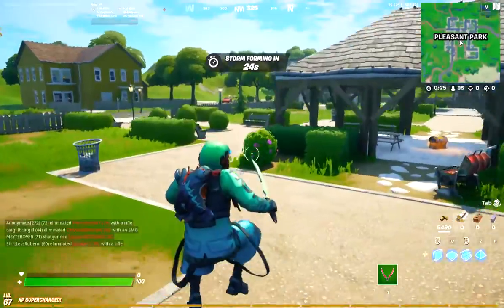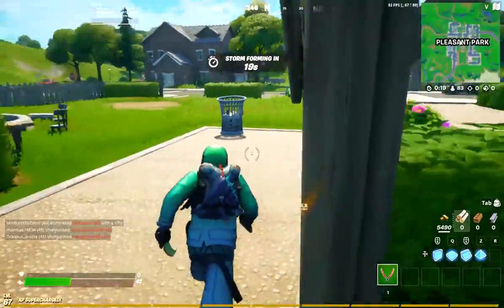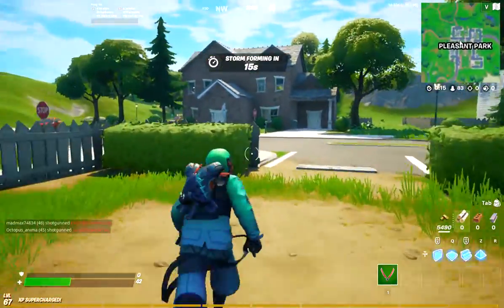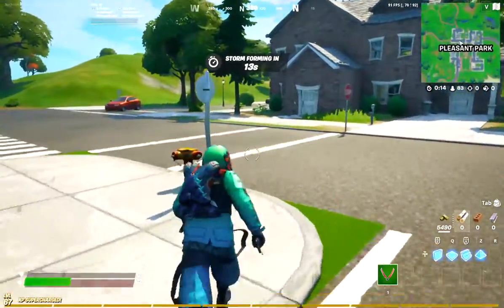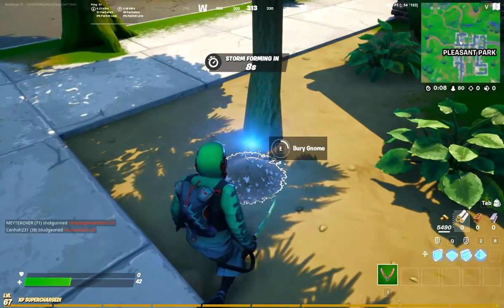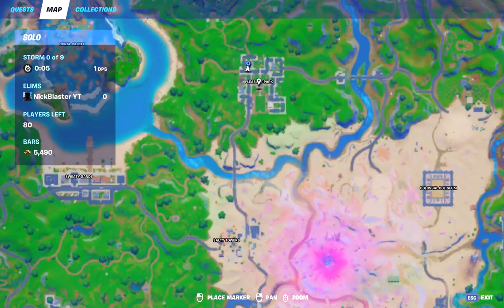The second one will be right down this road — if I do not die — but it's right down here by this tree. You just come to it and bury it. As you can see, it's already a dug-up place. It's by the red house on the mini map, right there.